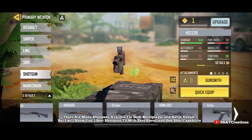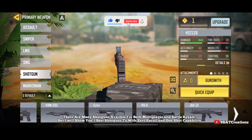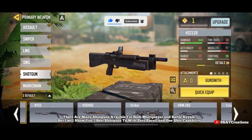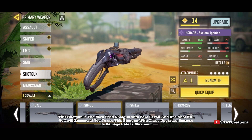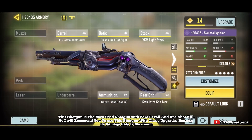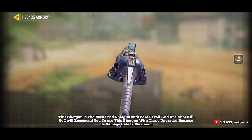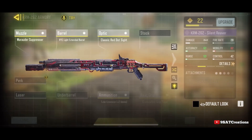Number one: best shotgun selection. There are many shotguns available for both multiplayer and battle royale, but I will show you three best shotguns with zero recoil and one shot capability. This shotgun is the most used shotgun with zero recoil and one shot kill, so I will recommend you to use this shotgun with these upgrades because its damage rate is maximum.